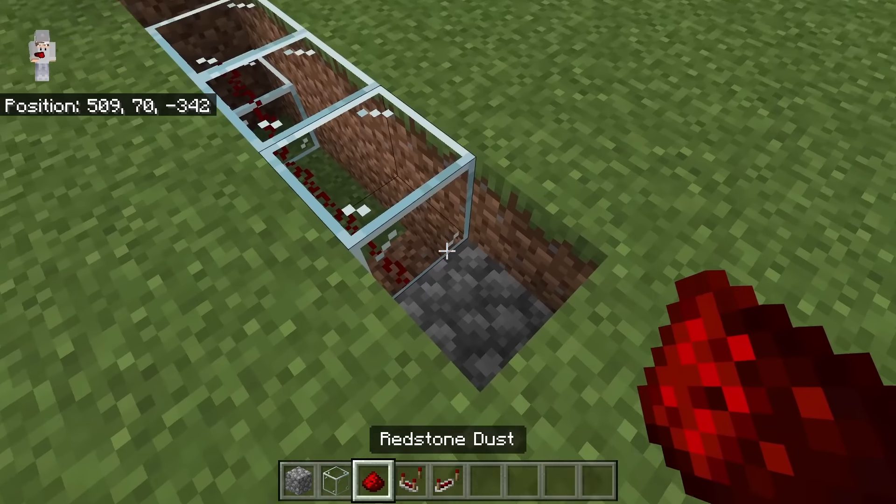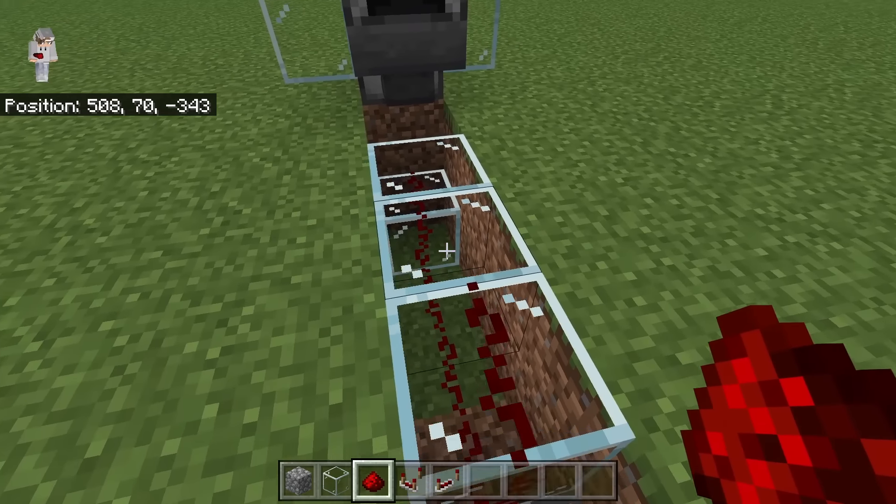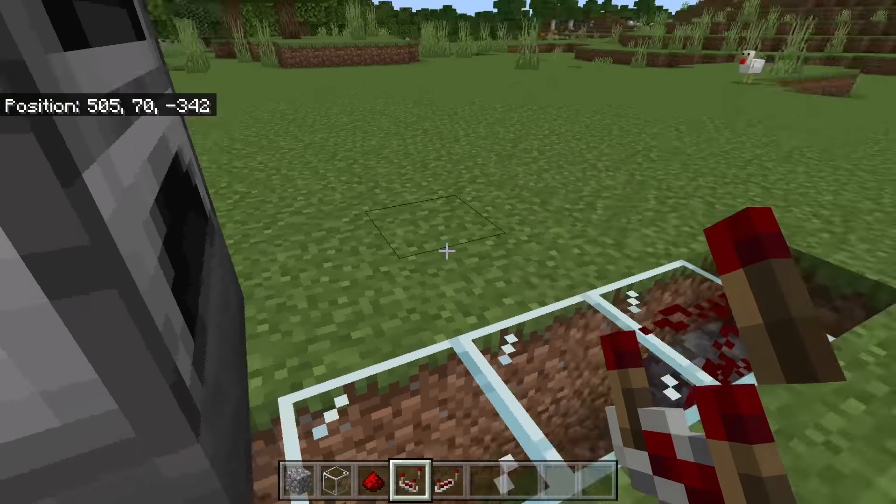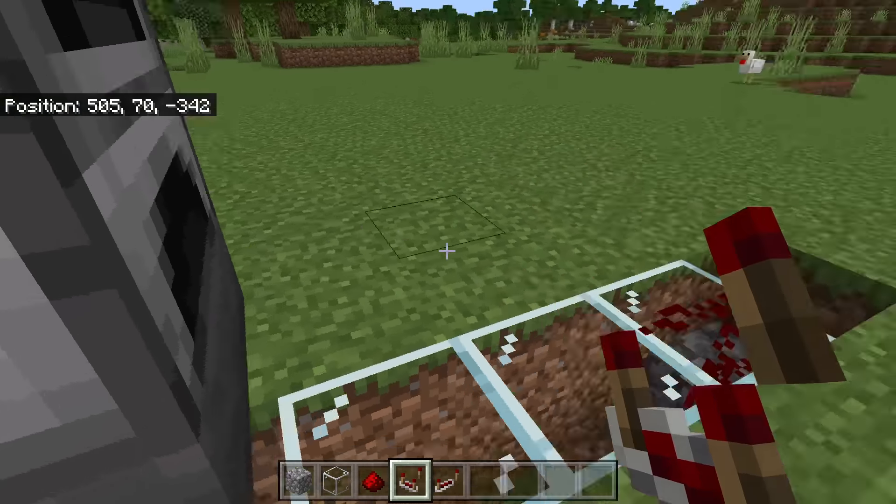After you have done that, place 2 redstone over here. That redstone should get connected like that. Then turn over to this direction. Now place a redstone comparator at this spot — the 2 prongs of that redstone comparator should be facing the hopper. Now place a redstone repeater over here. The 2 prongs of that redstone repeater should be facing that way. By creating that redstone system, whenever a charcoal goes through that hopper, the redstone system will detect that, then send a signal to that dropper.